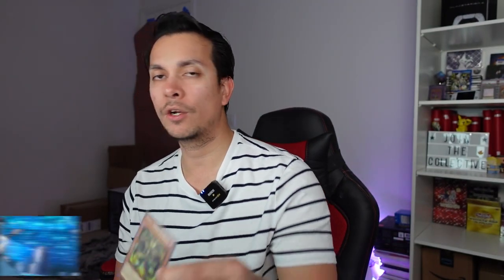Our first silver card is Borreload Dragon — that is $3.33. There's actually an alternate artwork here — that's pretty cool. $3.33 for the alternate art. Our next silver card is another Unchained card — this one is Unchained Soul of Terror Incarnation: $4.23. And the final — oh, we got this one already — but this is the gold version of that dragon with alternate art: $3.99. So the silver card is actually worth more.